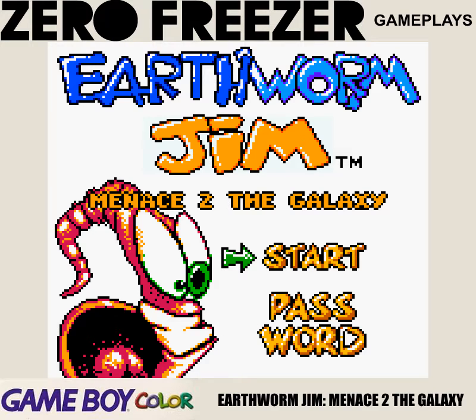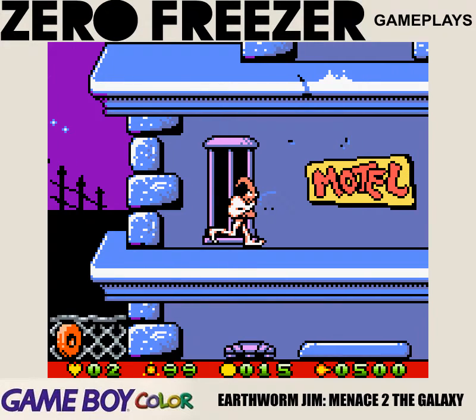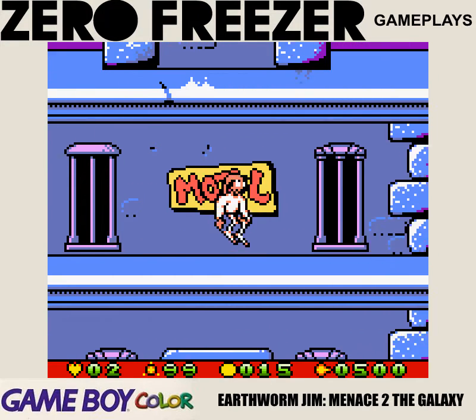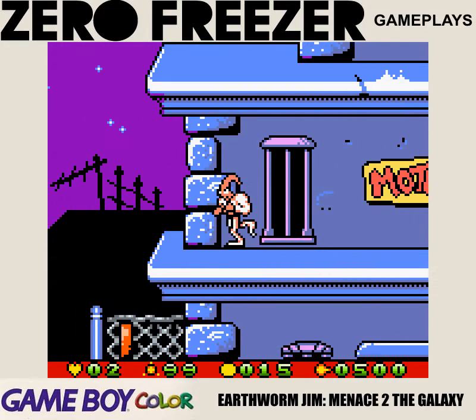You've got start or password, and to actually confirm your choice, you've got to press B instead of A or start, which is weird enough. But you also press B to jump, which doesn't make any sense, because usually you push A to do that.